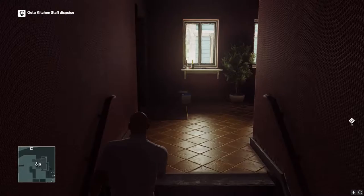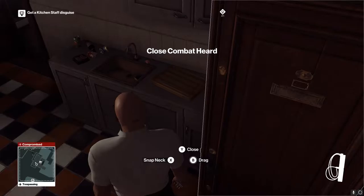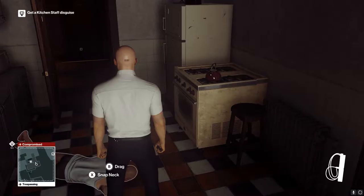Go and ring the doorbell — that's going to pull the guy away from the balcony — and you're going to take care of him, whether you shoot him, hit him, knock him out, whatever you want to do. I did this so that if you wanted to go back and do silent assassin, this still counts.